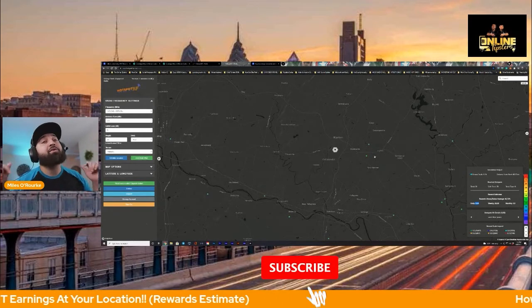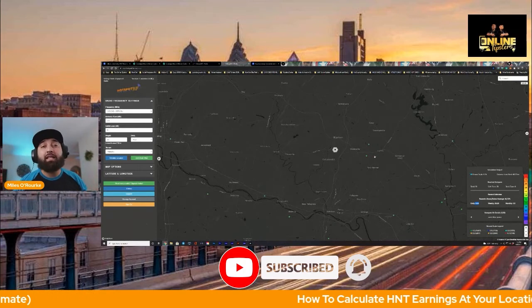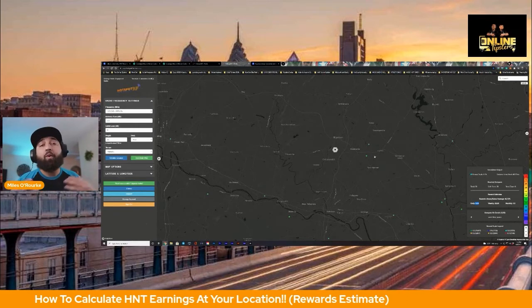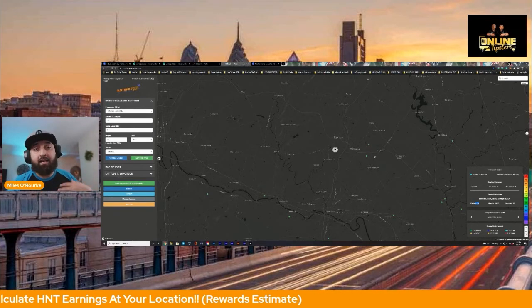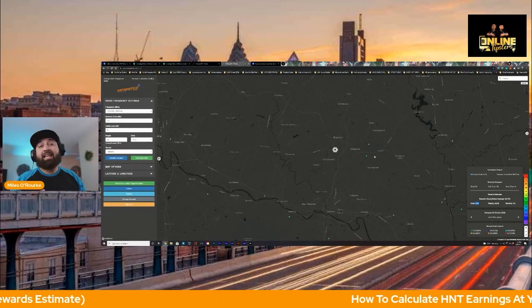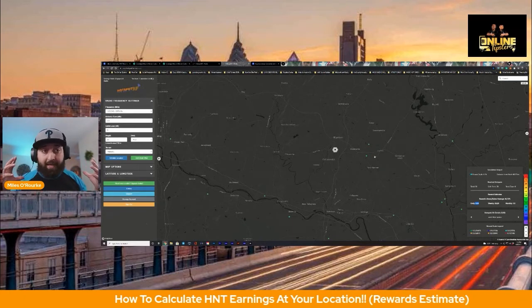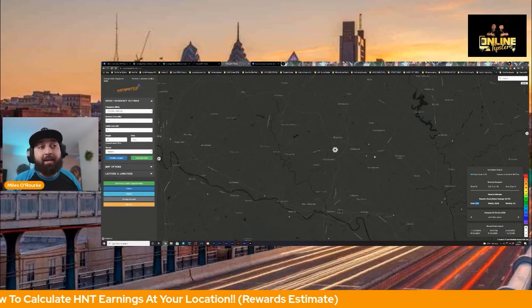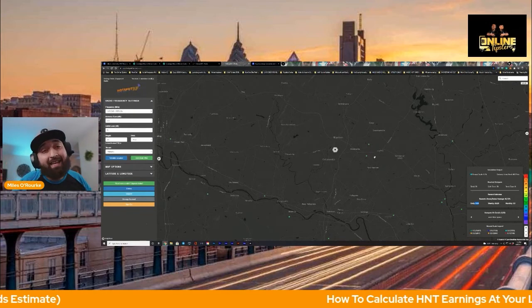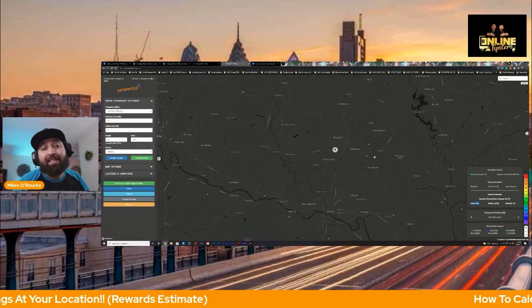Don't forget to subscribe and hit that bell. We'll also have links down below in the description where you can get started and get your miner. We personally use a company called iHub — they order these units in bulk and actually have a partnership with the Rack miner. Because they order so many, you'll actually be able to get your miner faster through them. With that being said, that's the end of the video. Really appreciate your time — we are out, and we'll see you on the next video. Peace.